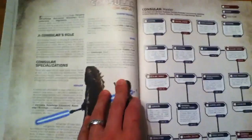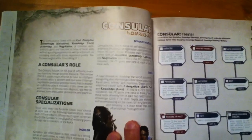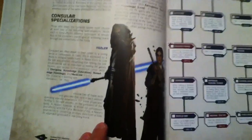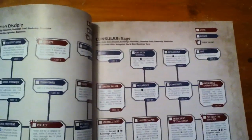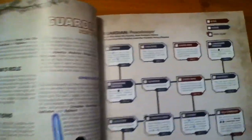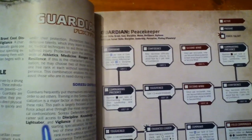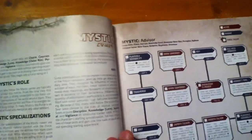You then have your different choices of specializing. You can choose to be a Consular — if you're a Consular, you can choose Healer, Niman Discipline, or Sage. As a Jedi Guardian or Force-using Guardian, you can choose Peacekeeper, Protector, or Sorosu Defender — these being specializations within the different types you can choose from initially.